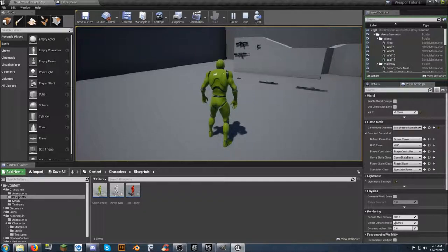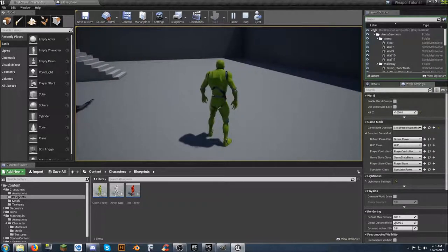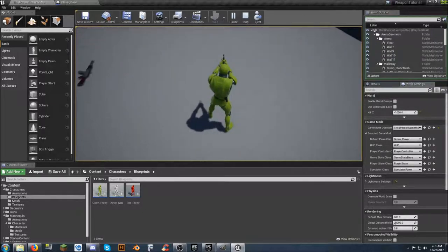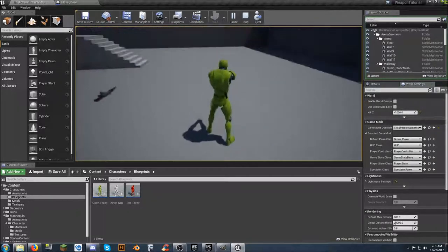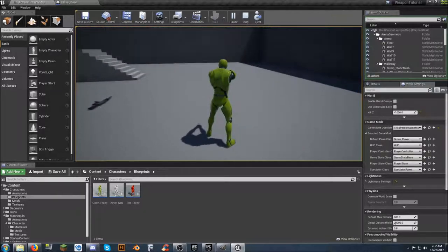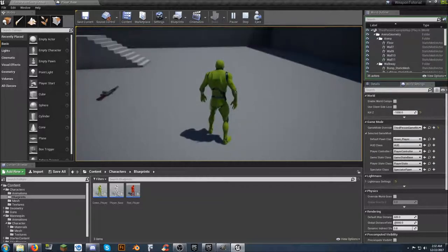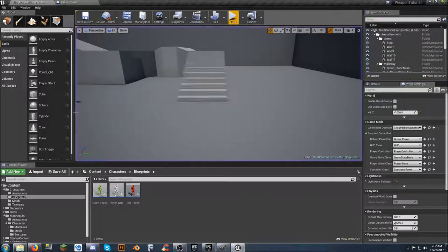Now for the pistol, if you hit three it doesn't do anything — no matter how many times you hit it. You actually have to pick up the pistol first, and right now it puts it on your side. When you press three it draws the pistol out into your view. Hit three again and it puts you back into your unarmed state, technically putting it back on your side.